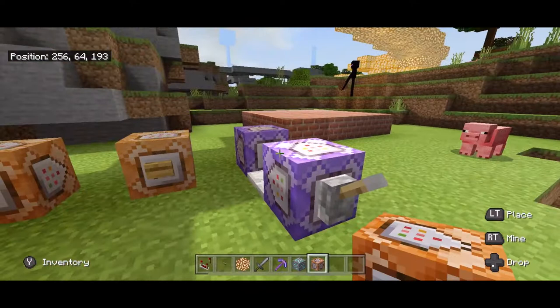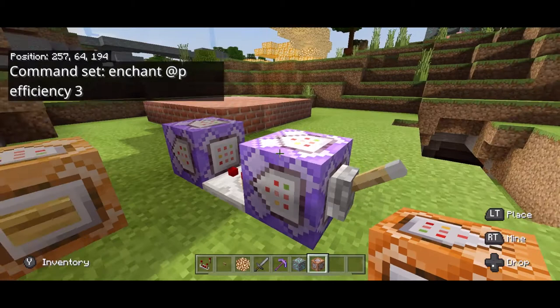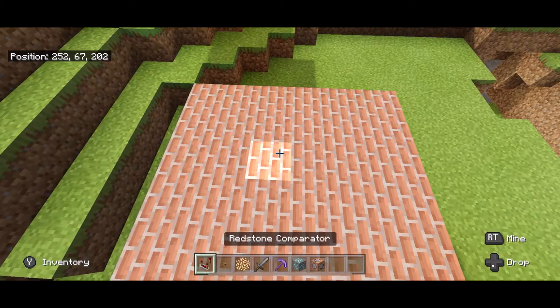Now let me explain to you real quickly how all these commands work. We are going to enchant an item at p, add efficiency 3. Anything that can have efficiency 3 is essentially going to turn on this block, which powers this block, which turns on the paint option.